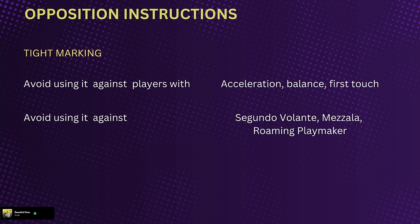I also avoid tight marking against specific roles like the Segundo Volante, the Mezzala, and the Roaming Playmaker. Tight marking is something you want to be careful with — whenever a player has great acceleration, balance, and first touch, they'll turn anyone who's tight marking them. Then you've got a problem — he gets in and becomes a goal threat. These roles — the Volante, Mezzala, and Roaming Playmaker — have a lot of movement. The Mezzala goes into the half space and will drag any player tight marking him out of position.